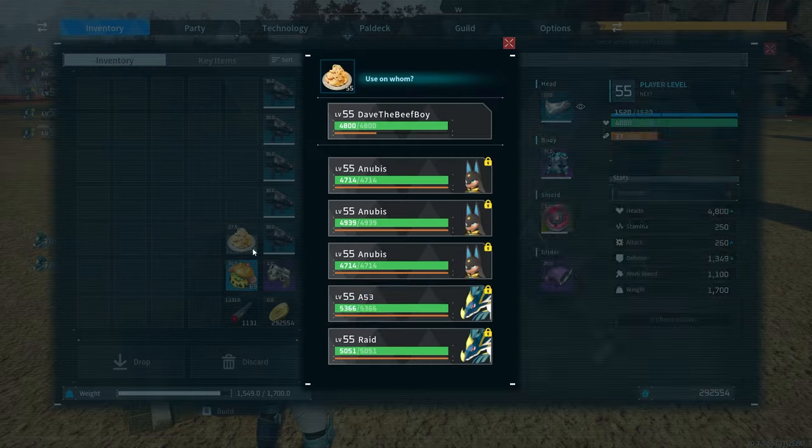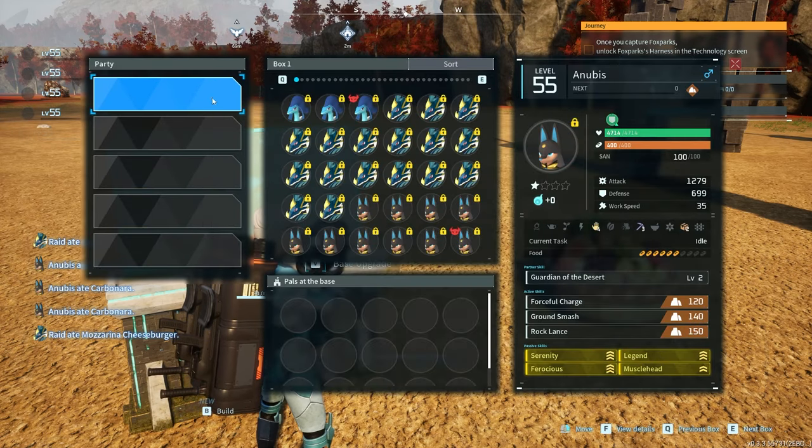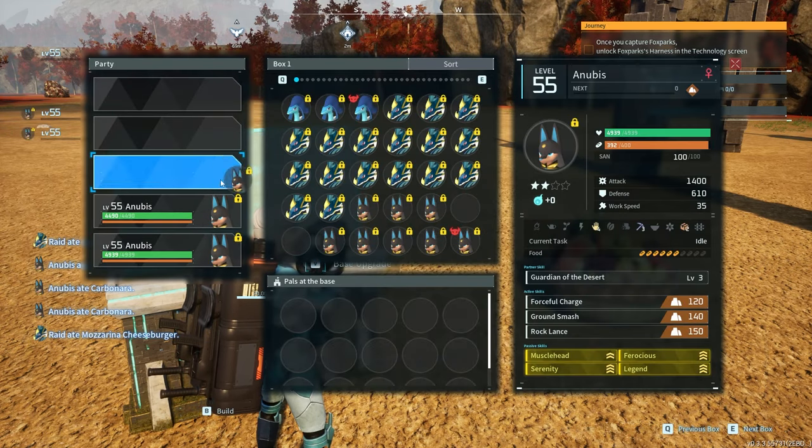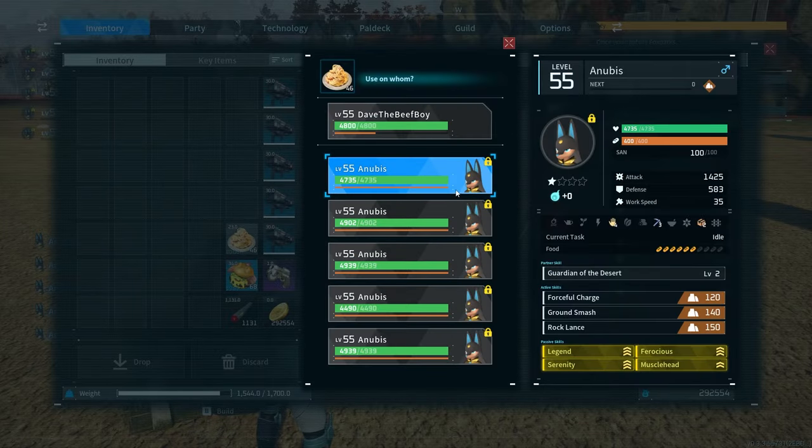So I'm gonna go ahead and pasta up the Jormantides along with the Anubises. But then maybe give a little extra — you know, I'm feeling like Mr. Beast today. Why don't I give out some burgers?